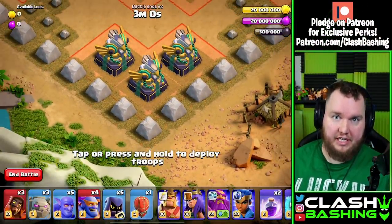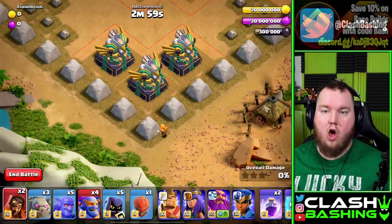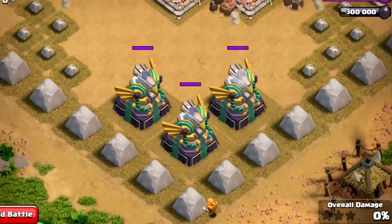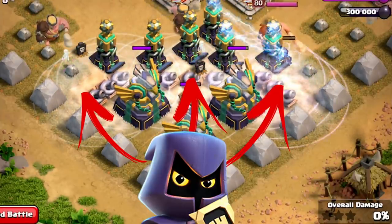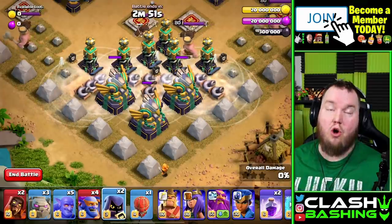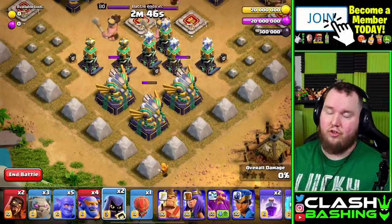We're going to start off by selecting a super wizard and placing it here on the bottom rock on these eagle artilleries. Then you're going to select your headhunters — put a headhunter there, a headhunter there, and a headhunter there to pull out all those tornado traps and all those teslas. Now you're just going to let this super wizard work for about 45 seconds.